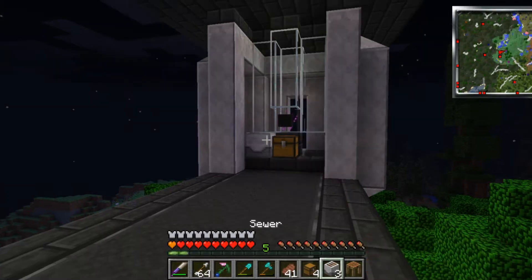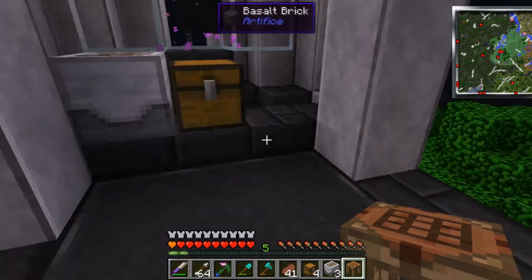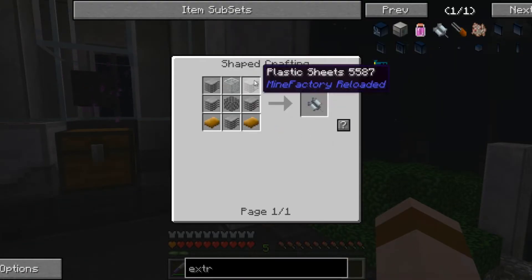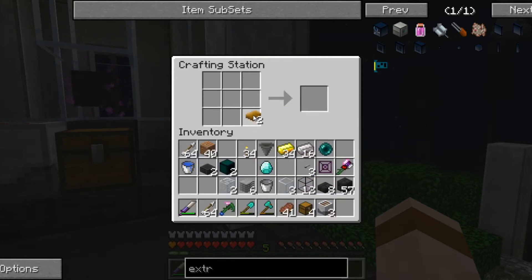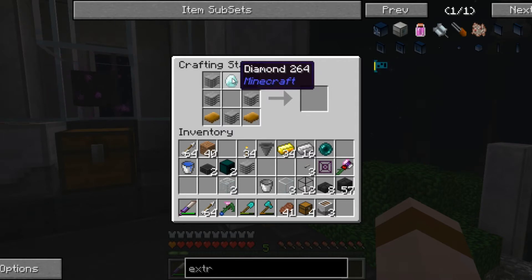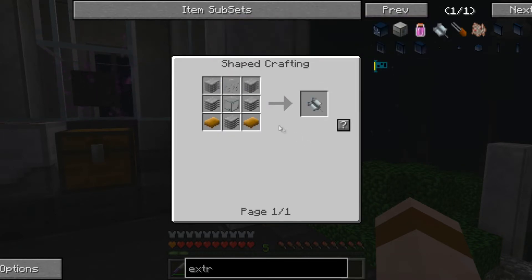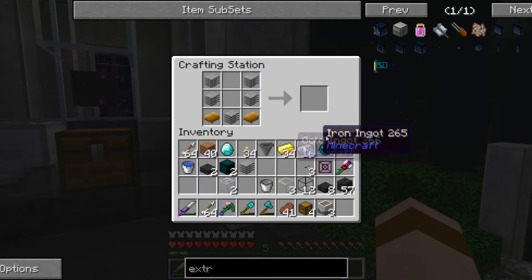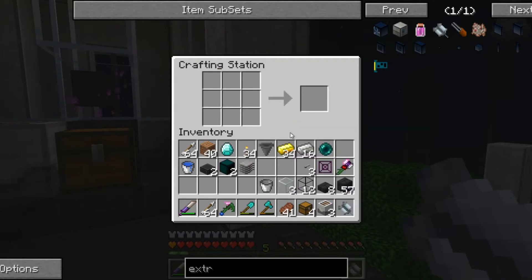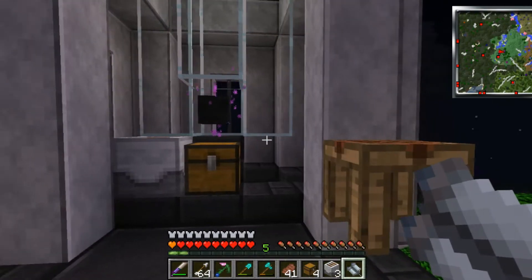Let's bang a crafting bench down here — there's a chest behind there, just bang it here for now, it's temporary. Plastic, two rubber — like that. Diamond and two glass — that was for the XP collector. Does this actually take XP? It gives mob essence. Right, bear with me, research time.